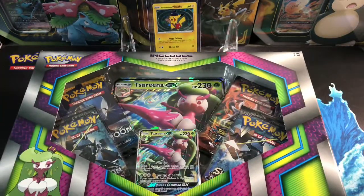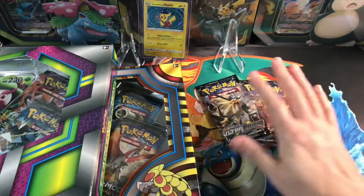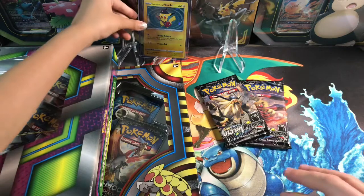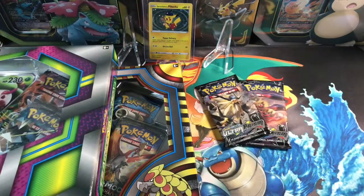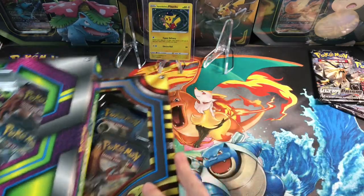And instead of Evolution and Guardian Rising, there's Sun and Moon and Breakthrough. And also we're going to have some of our favorite — Ultra Prisms. You guys like those? That's going to be opening today as well. Let's go ahead and crack these open.